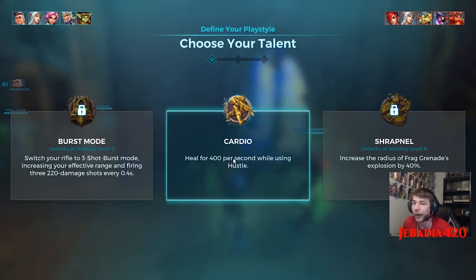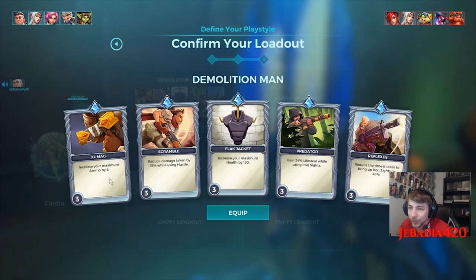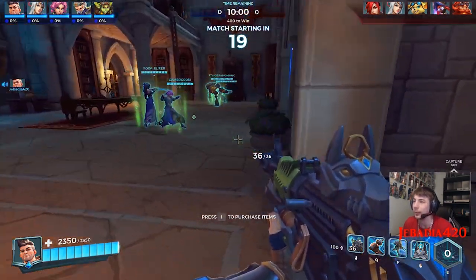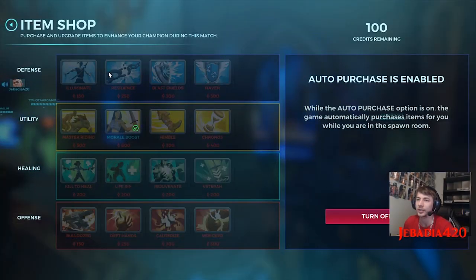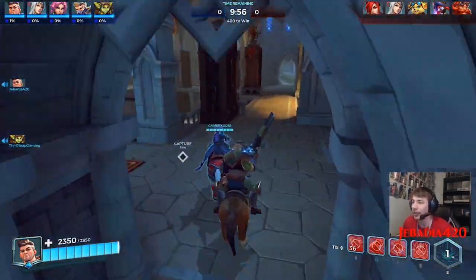The strength of the team is each member. The strength of each member unlocks at mastery level 2. Choose my loadout. Demolition, man. Increase your maximum ammo by 6. Reduce damage taken by 50%. Increase maximum health by 150. Gain 20% lifesteal when using Ironsight. Reduce time it takes to bring up Ironsight. I don't know which one I picked. What are we playing? Onslaught. So it begins.